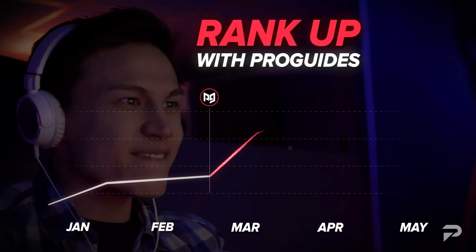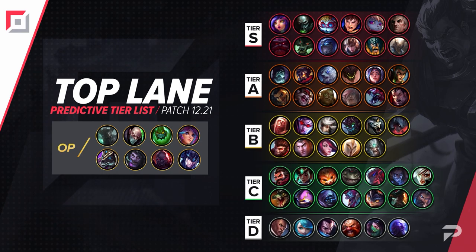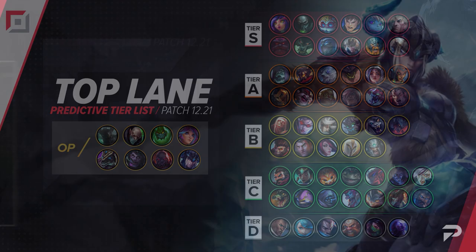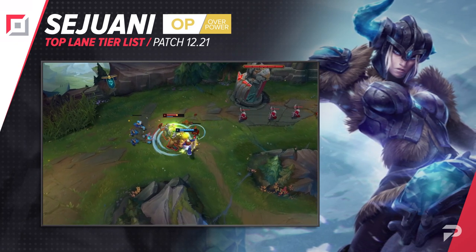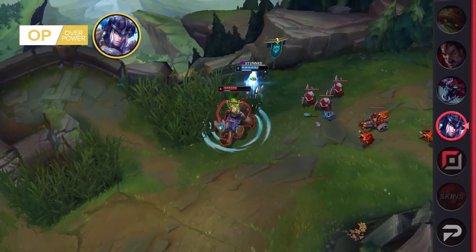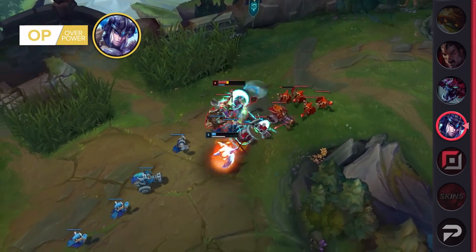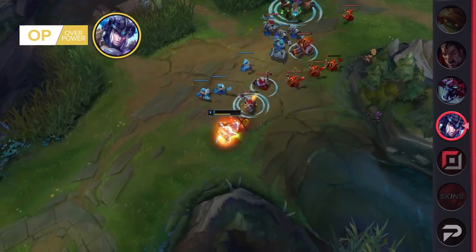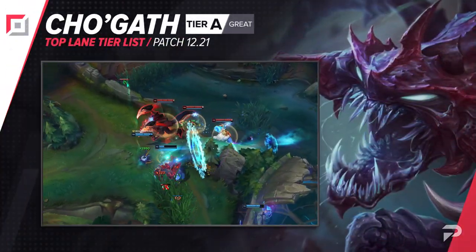Now let's get onto that tier list. First we'll start with the top laners. We'll be moving Sejuani up to the OP tier. This one-time off-meta pick has become such a powerful mainstay in the top lane that we've even seen her picked plenty of times at Worlds. She has strong laning with the ability to snowball really hard with an early lead, and can go on to bully even the best duelists in the side lane or group up and become a powerful frontliner for team fights. With a decent mixed damage profile and next to no hard losing matchups, you can pretty much always safely blind pick her.